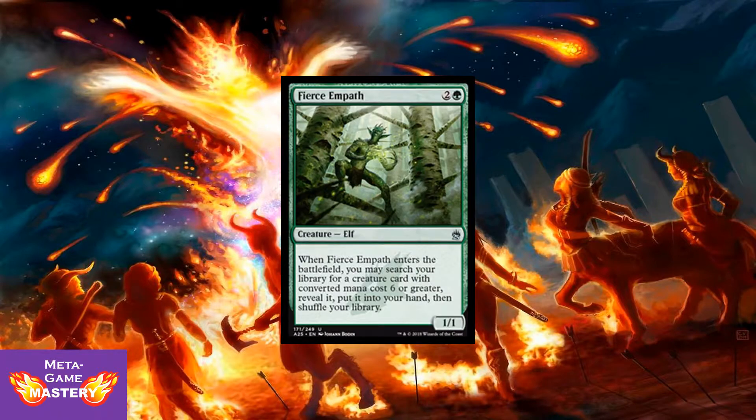Here we have Fierce Empath being reprinted at 3 CMC, 2 colorless and a green for a 1/1 elf. When Fierce Empath enters the battlefield, you may search your library for a creature card with converted mana cost 6 or greater, reveal it, put it in your hand, and shuffle your library. This card sees play in every format — green Tron decks, Commander decks, every format it's legal in — because it's just a very powerful tutor that gets you exactly what you need later in the game.